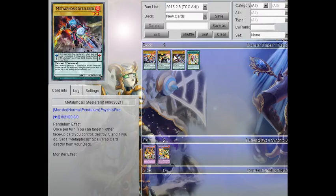The next card we're going to be talking about is Metalphosis Steel Erin. Steel Erin is a Fire Level 2, Scale 8, 0 attack, 2100 defense. It is a normal monster. So this is basically the Emergency Teleport target of the deck, because all these monsters are Psychic and this one is Level 2 — you can Emergency Teleport it straight out of the deck.